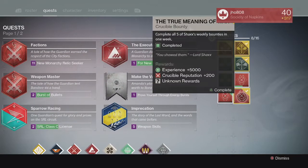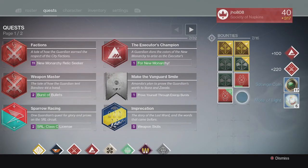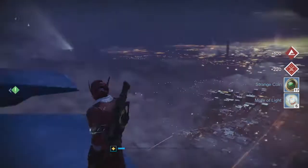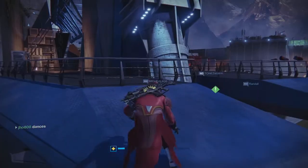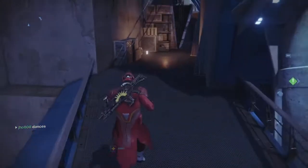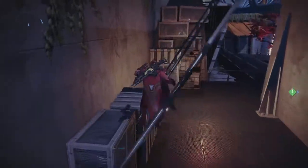Going into my weekly crucible rewards for my first character, we ended up getting 17 strange coins and that's it. That was pretty good — I'm actually fine with strange coins. I'd prefer that over a legendary armor piece or a ghost shell or something like that.